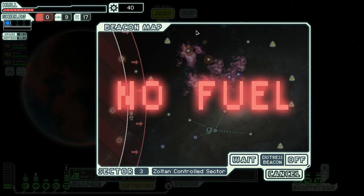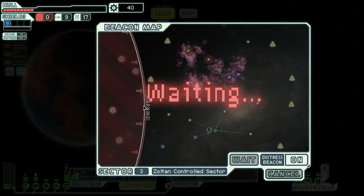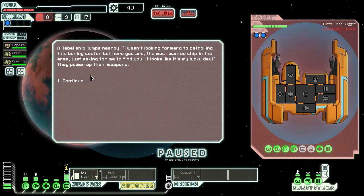No fuel — uh oh. That's what happens when you get a big streak of bad luck — you're just screwed. And look, the rebel fleet is getting closer. A rebel ship jumps nearby: 'I wasn't looking forward to patrolling this boring sector, but here you are — the most wanted ship in the area. Looks like it's my lucky day.' I'm in range of their weapons — god.